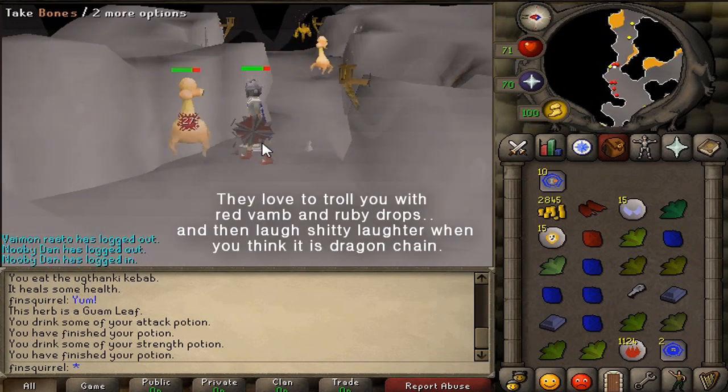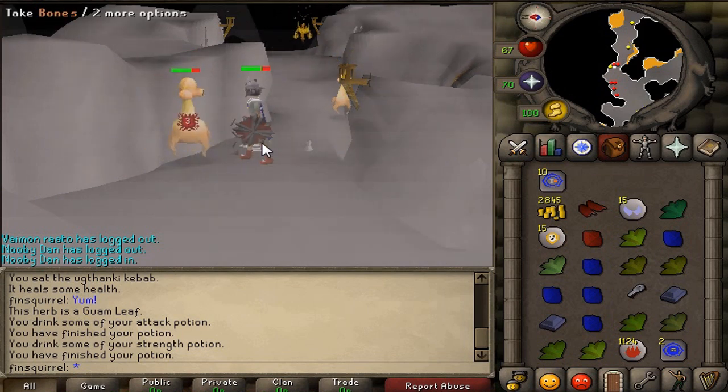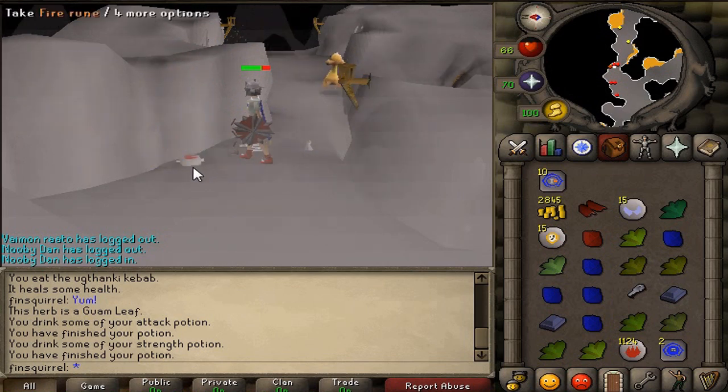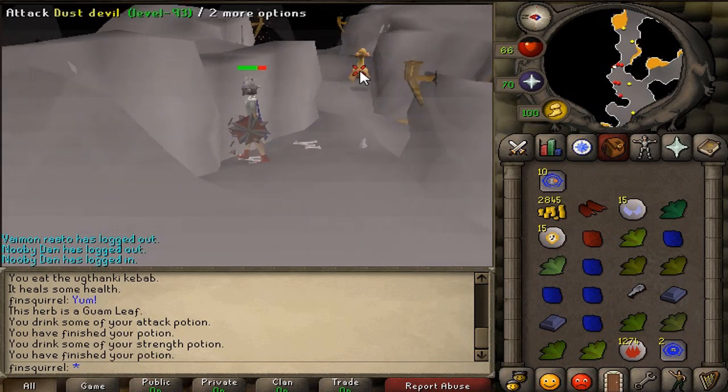I do like to kill dusties because they are very easy to kill and drops are not that bad. Actually, I could be here forever. Only bad thing is that your inventory gets full very quickly with all those herbs and gems because they are not noted. This is what I like about these dusties — I like what they drop.